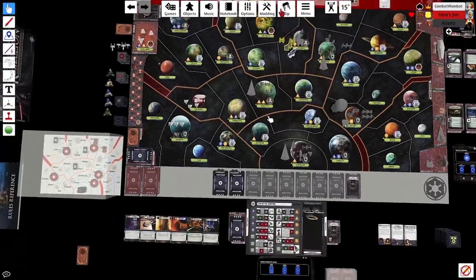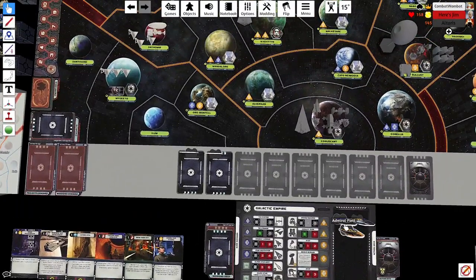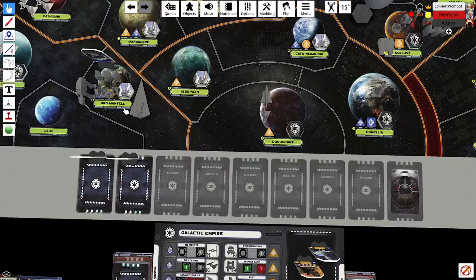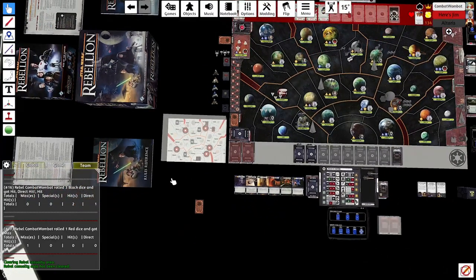I move Piett to Ord. The thought: I want the Assault Carrier build threatened and also want to take out those Rebels in Mygeeto. Moving the armor to Ord with Piett hedges against Sabotage and keeps Vader free to block or make a more important move later. I haven't moved the Star Destroyer out of Kashyyyk because Jim didn't draw Chewbacca — if he had, that would just be my fate.